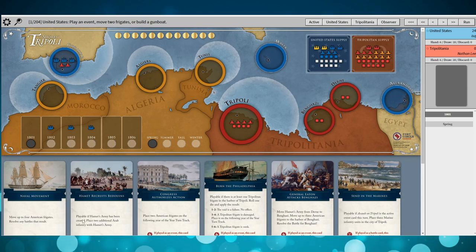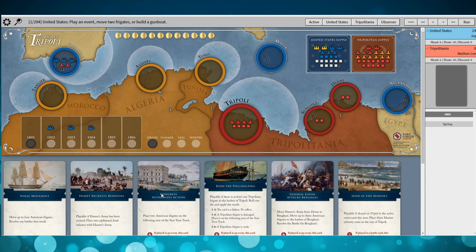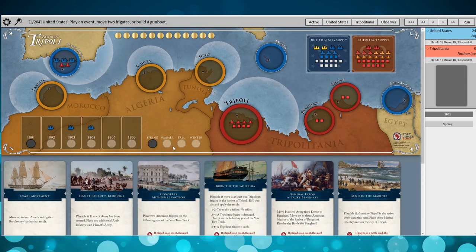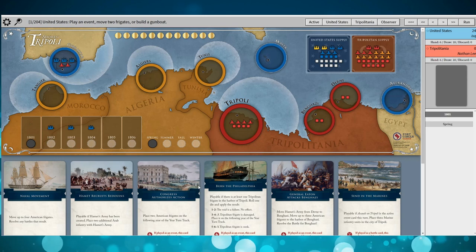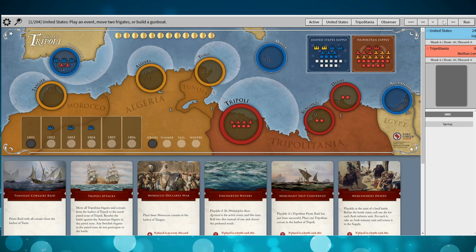Naval Movement and Congress Authorizes Action are both solid cards early on. And certainly in the early game, if you're playing well, you want to play the Swedish Frigates Arrive anyway. There's only going to be one card that you're going to discard out of these, either to build a gunboat or move some frigates around. Not a bad hand for the U.S. to start with.